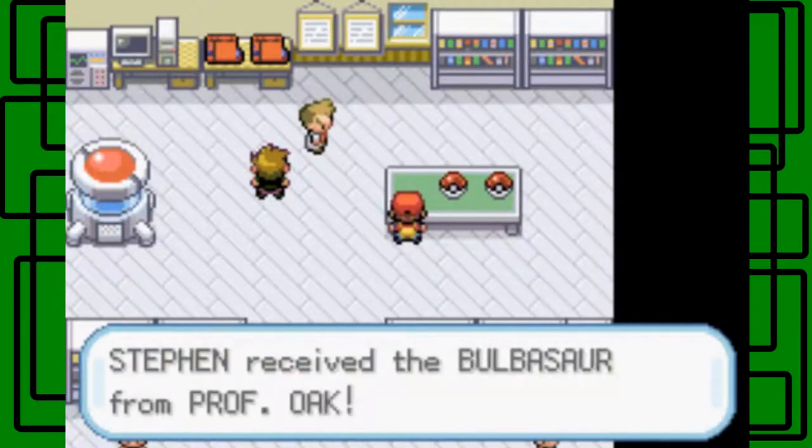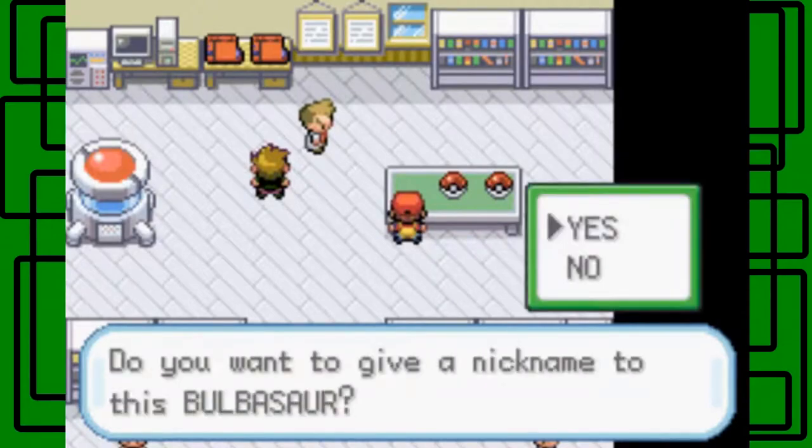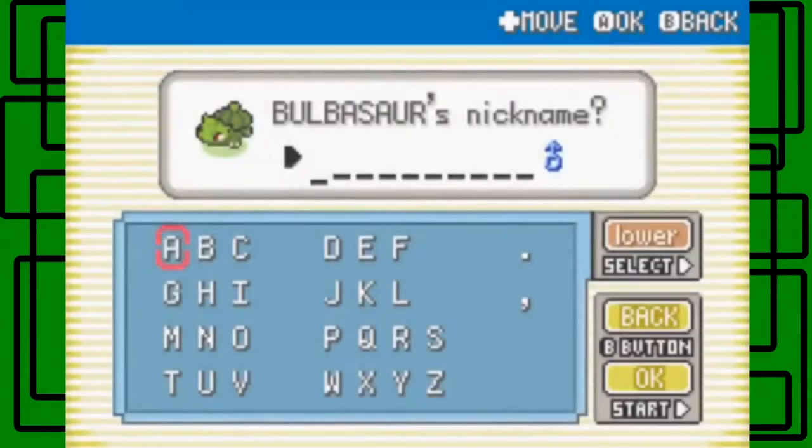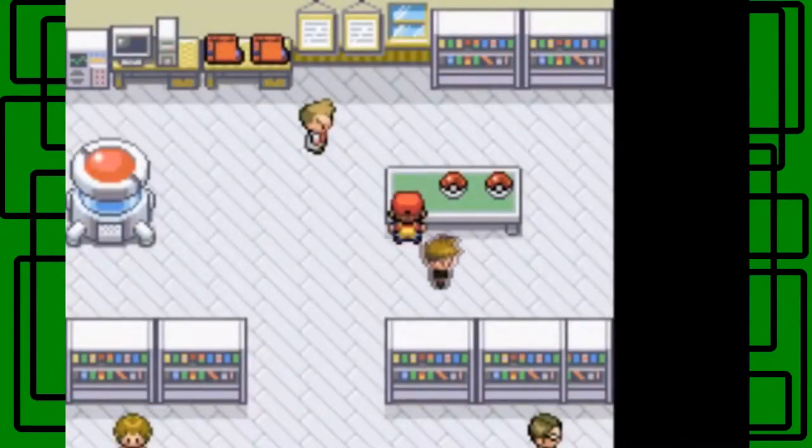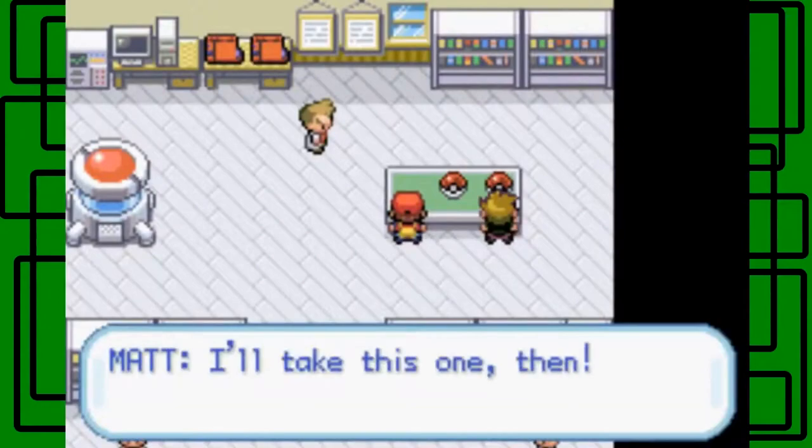Yes, I will go with Bulbasaur. This Pokémon is really quite energetic. We received the Bulbasaur from the Professor! Do you want to give a nickname to this Bulbasaur? Yes, I do actually. I'm gonna name it Giant Green. He's gotta become a Giant Venusaur and he's green, I guess. I'm gonna nickname all my Pokémon in all caps.